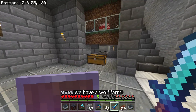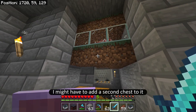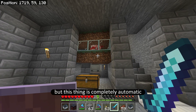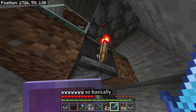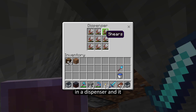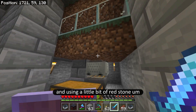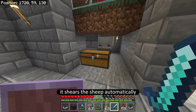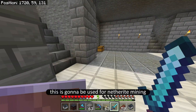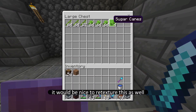Next over here we have a wool farm which is almost completely full — I might have to add a second chest to it. This thing is completely automatic, doesn't need any intervention by me at all. I have a bunch of shears in a dispenser and using a little bit of redstone it shears the sheep automatically. This wool is going to be used for netherite mining.